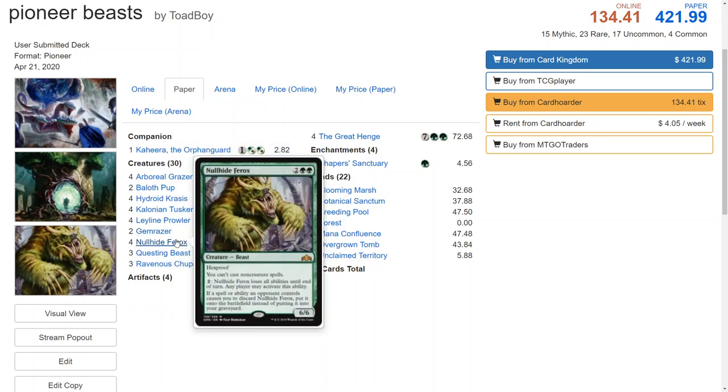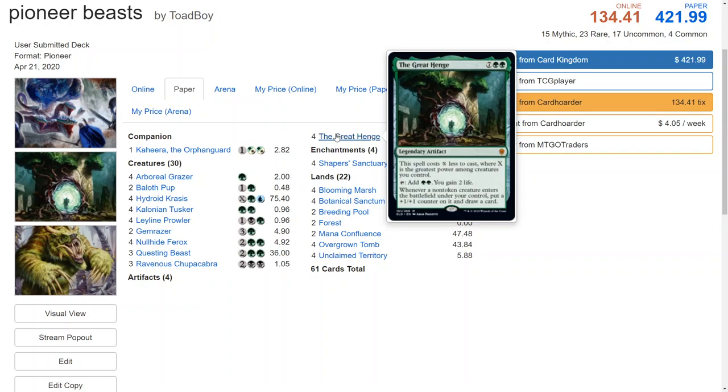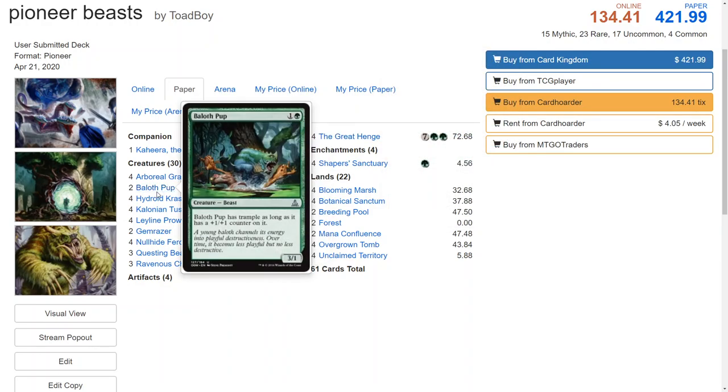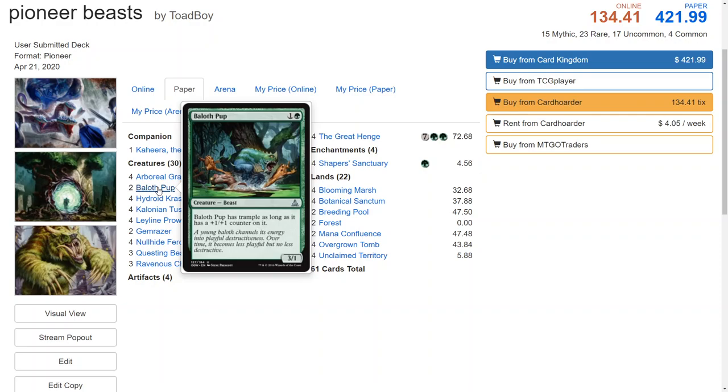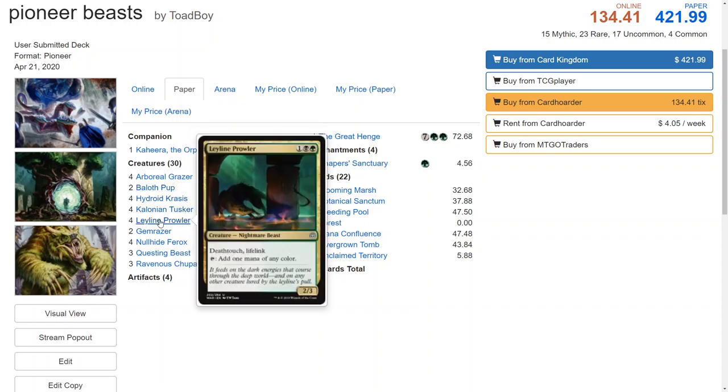Nohide Ferox is probably the hidden star of the deck. If you can get this out for free your opponents might just scoop, especially if it's a 7/7 next turn when you play Great Henge for two mana and get that mana back. You can get the counter on Bailoff Pup via the Great Henge — if you cast it while Great Henge is out you'll get the counter and draw a card, making it a 4/2 with trample, which isn't bad. Basically if you play Kahira after a Bailoff Pup you can swing in for four — your opponent might kill it but they're probably losing whatever they block with, or they're just taking four.